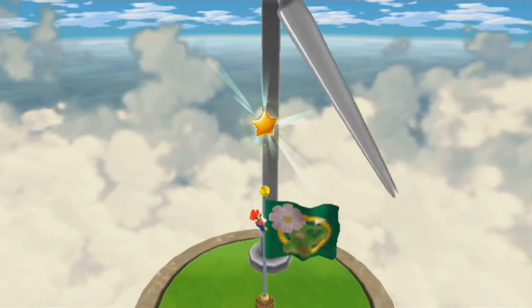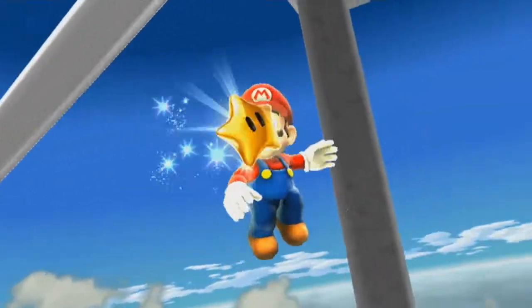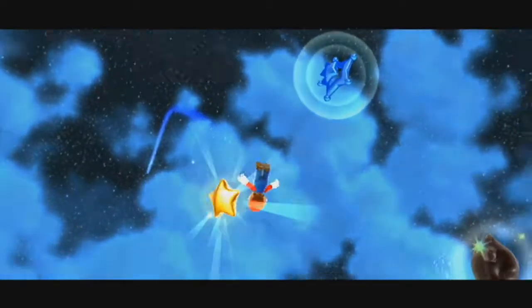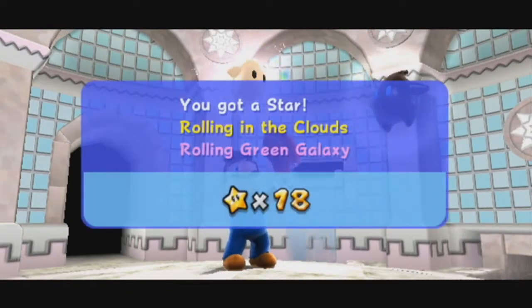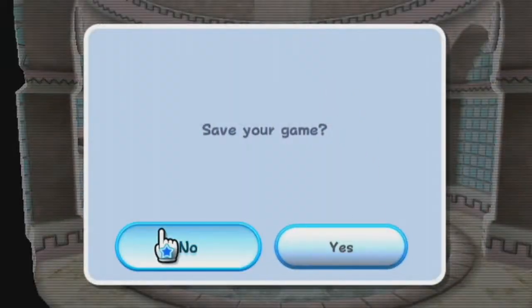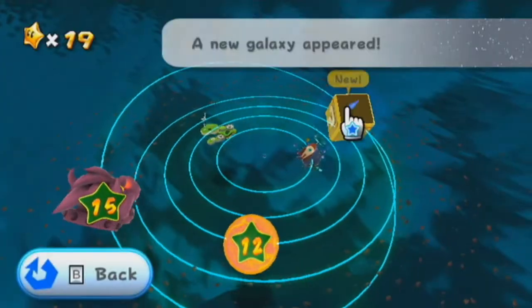Mario can clip through the flag there — that's kind of weird. And there's a star. Pretty easy galaxy, but that's only temporary — I mean the mechanic. It will get harder later in the game. Trust me. And 19 stars, galaxy complete. I thought there was another star in that galaxy. I don't know why, considering it's one of those one-off galaxies.